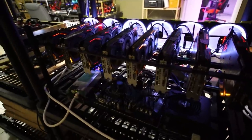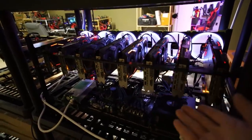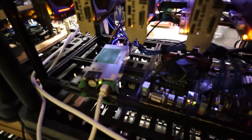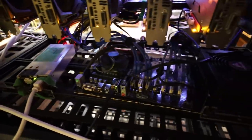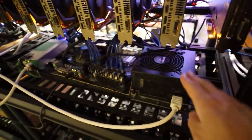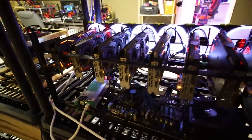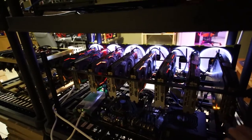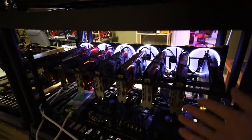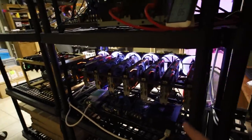Next is my 8x RX 480 8GB rig — these are Asus Strix cards with Samsung memory. I have an HP server power supply plus a small 450 watt supply just for the motherboard, SSD, and risers, along with an ASRock H110 Pro mining motherboard. Each GPU is getting about 32 megahash mining Ethereum. I've had this rig for quite a long time and it is making bank right now.